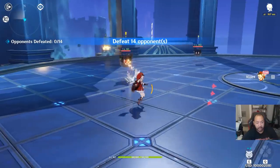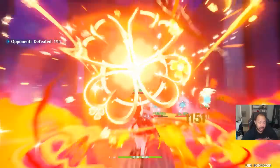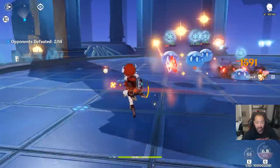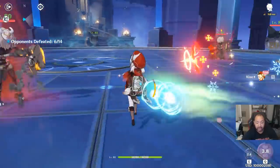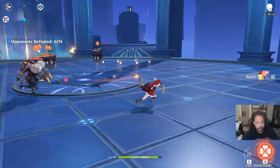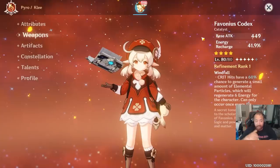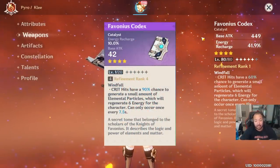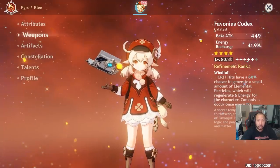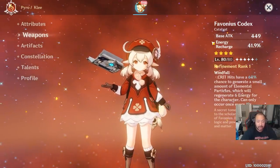In terms of weapons, there are a lot of ways to build Klee. If you're going for energy recharge for ult spam, that's definitely a way. If you want to maximize burst damage or spam the ult and swap out, sets like Exile come into great utility here. Above Adventure Rank 40, you can go with Crimson Witch to maximize damage. The Favonius Codex is a safe investment if you have it, due to its energy recharge that lets you get her ultimate back faster, which in turn maximizes your DPS.